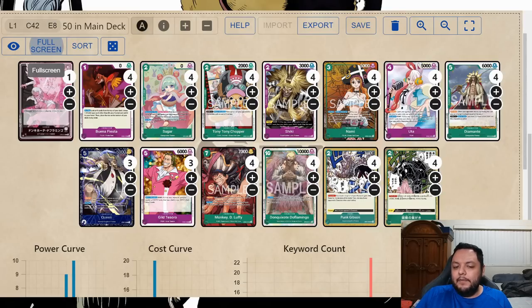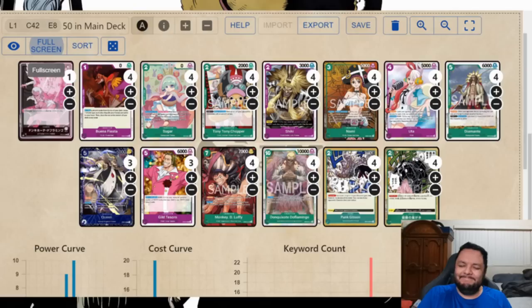The only thing I found a little difficult is that if you don't find your early game, you could be a little slow — the earliest you can really start playing is turn five if you don't find your Nami or Ura. That could be a disadvantage. I don't know if Diamante is needed at these numbers, or Queen at these numbers. But with that said, I thought the deck was amazing — I've heard something similar won a tournament with the Flamingo and Luffy engine, and I can see why.